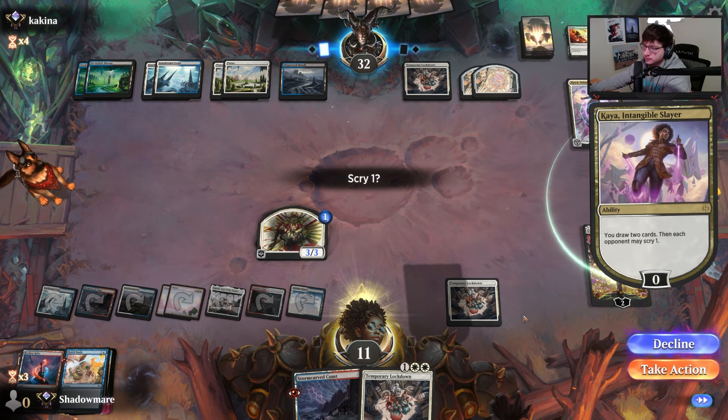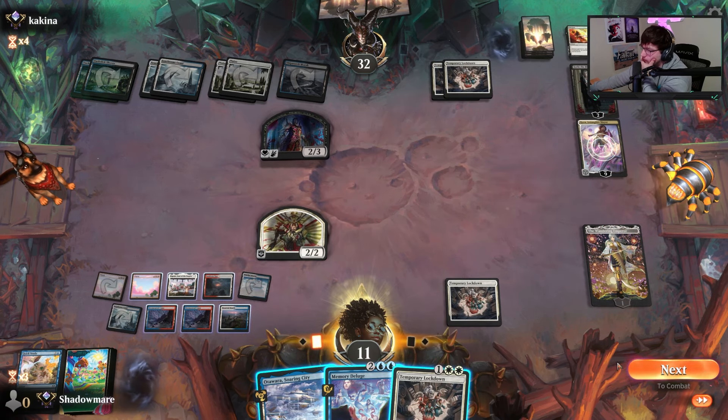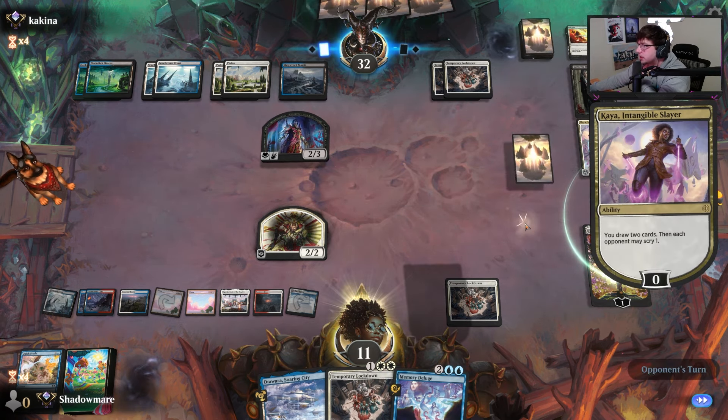If I could bounce this, that'd be so sick. I'm so dead, dude. I literally don't know what to do. I can do two-two, I guess. I have to sacrifice my Emperor. I literally don't know if I have a way to answer this walker.